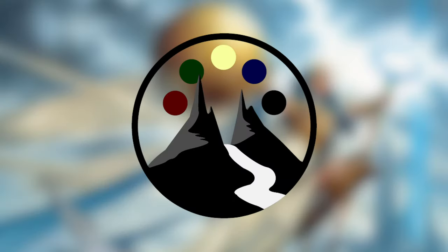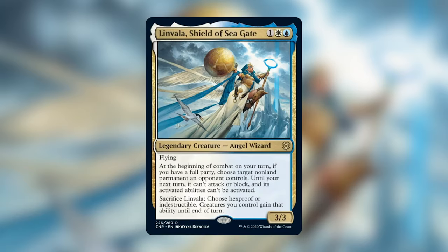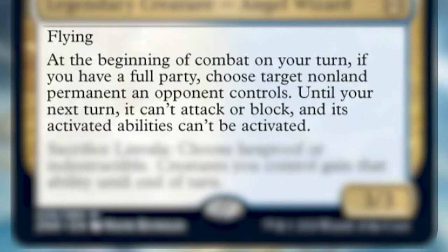With that out of the way, let's dive into today's commander: Linvala, Shield of Sea Gate from the brand new Zendikar Rising set. Linvala costs 1 generic, 1 white, and 1 blue to cast. She is an angel wizard and a 3/3 with flying, and has 2 abilities.